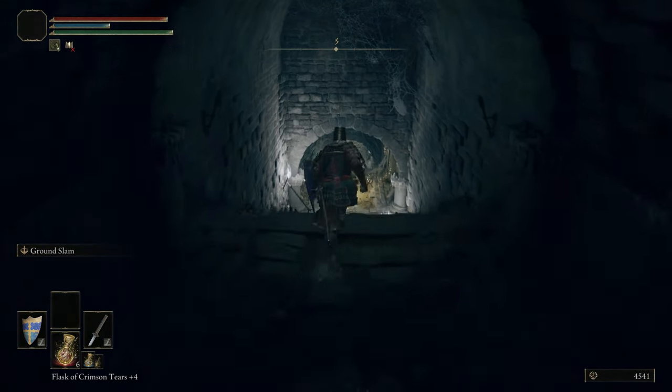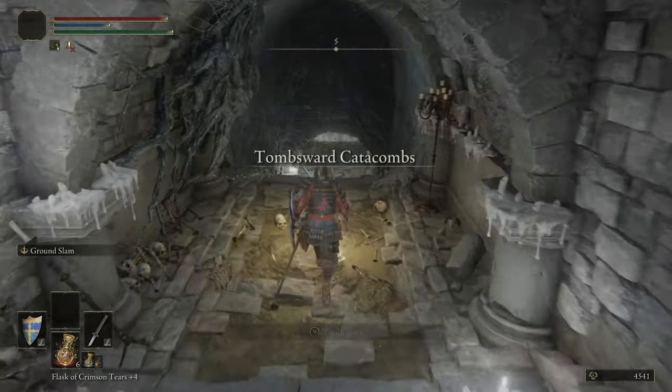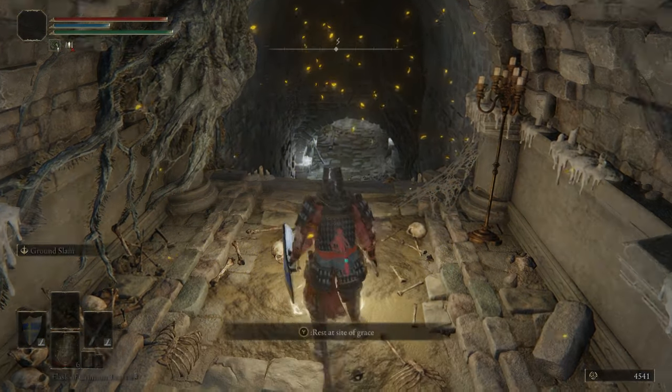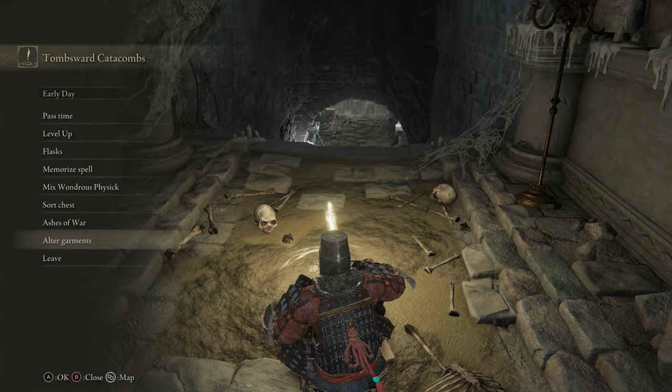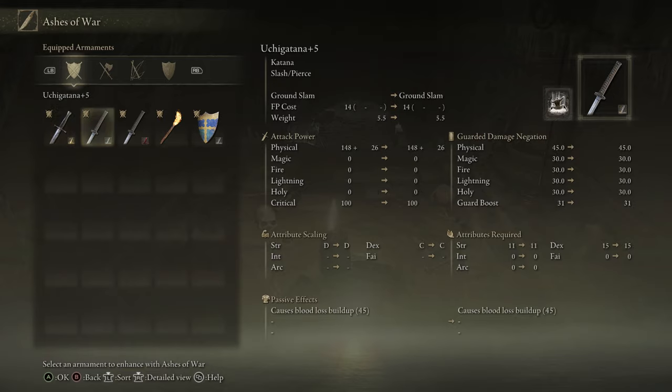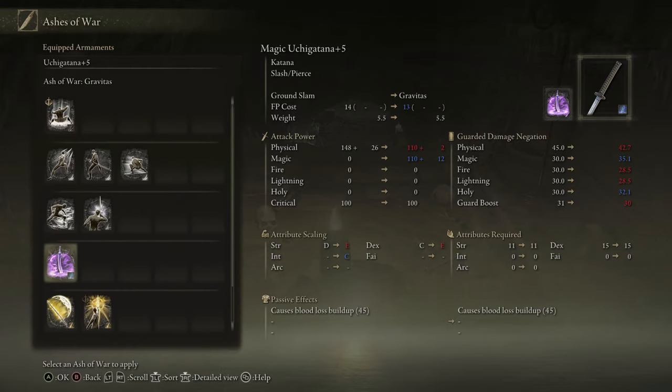Essentially the Bewitching Branch is an option you have, depending on what your build will be by that point in the game. It's worthwhile having them because you might have a build that's not good against that boss specifically. Just hold onto it until we tell you — specifically the boss in Castle Saul in case you stop watching past this episode.